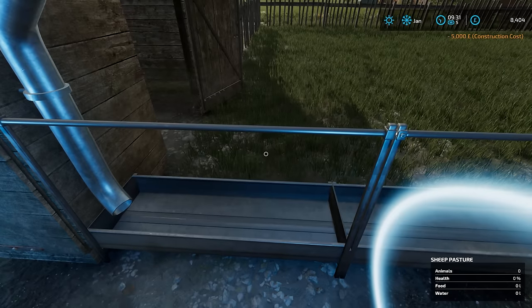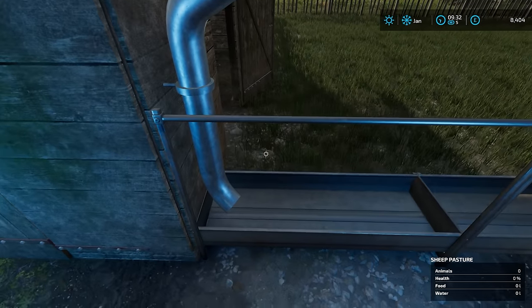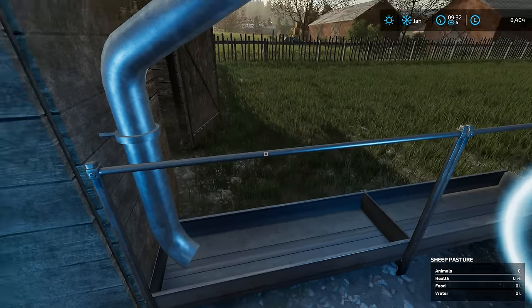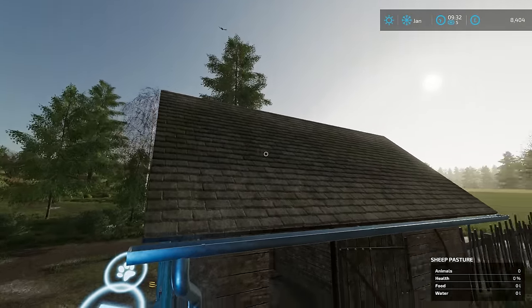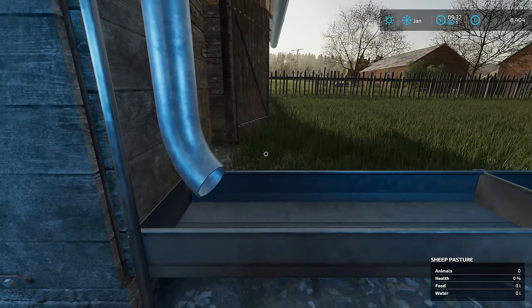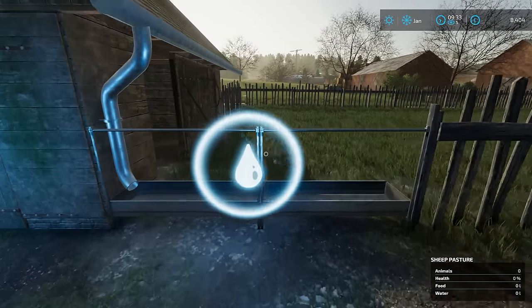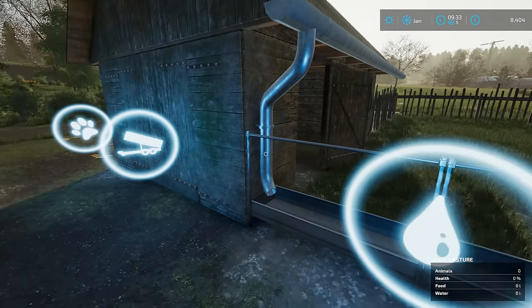We have the sheep pasture. You'd have thought this would be automatic, because that is their water trough, and it's being filled from this guttering from the roof — so they're being given rainwater. But by the look of things, that might be for decoration, as there is this icon here. So I think we do still need to give them water.